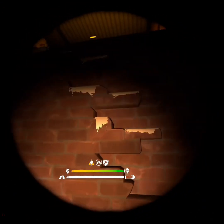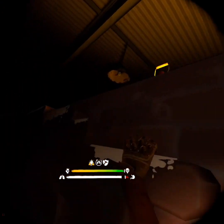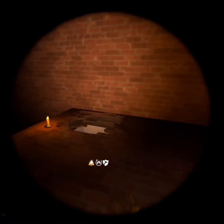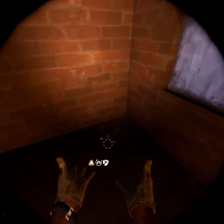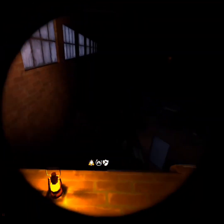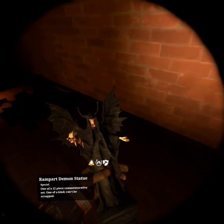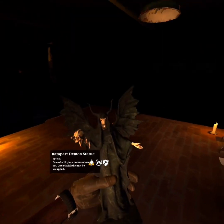She's up here. Pretty sure — let me get this recipe real quick, cause I know what's up here. Here is the next demon statue, in the Rampart Gym. Pretty simple. Got the Rampart demon statue.